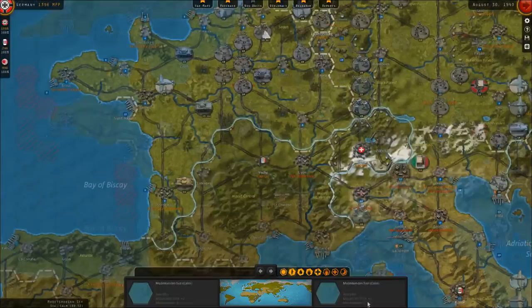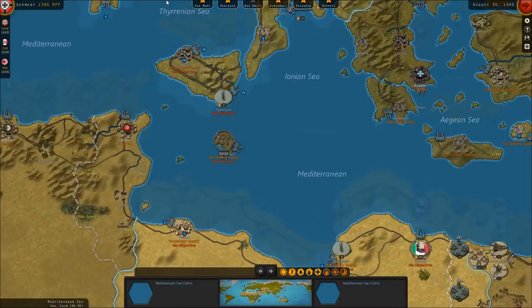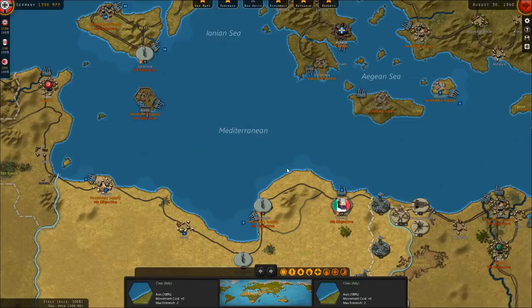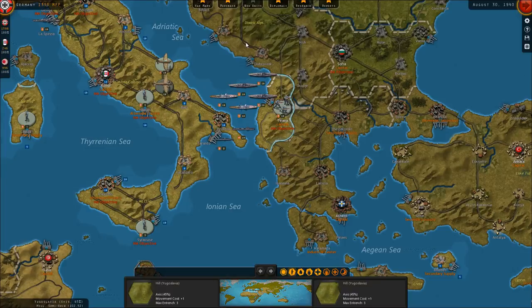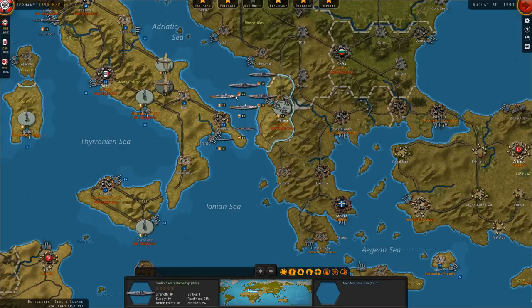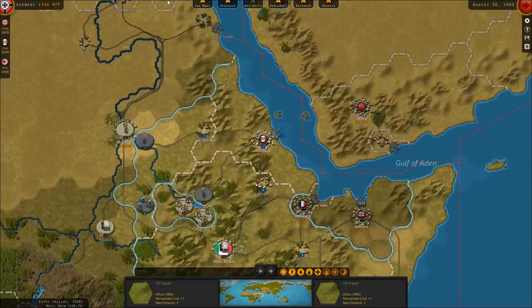Italy is engaged with Britain in North Africa. They have some forces that have just barely penetrated into British Egypt, but the British are beating them back with superior forces. The Africa Corps is forming up in Italy and will join soon. The Italian Navy is bottled up in the Adriatic Sea. The British Navy in the Mediterranean is vastly superior to the Italians, so you basically get your fleet destroyed if you move it out too aggressively, at least early on.